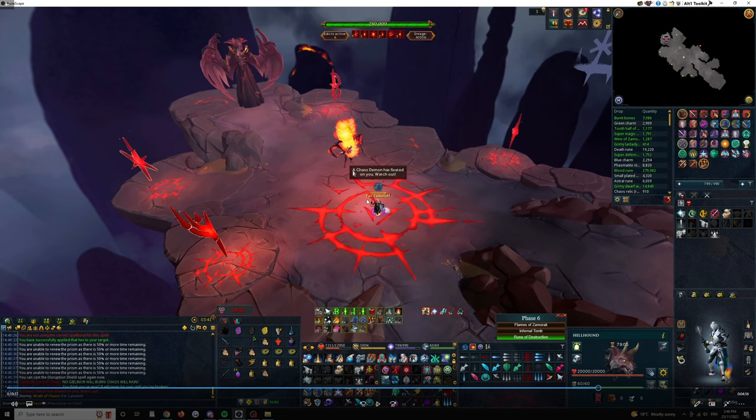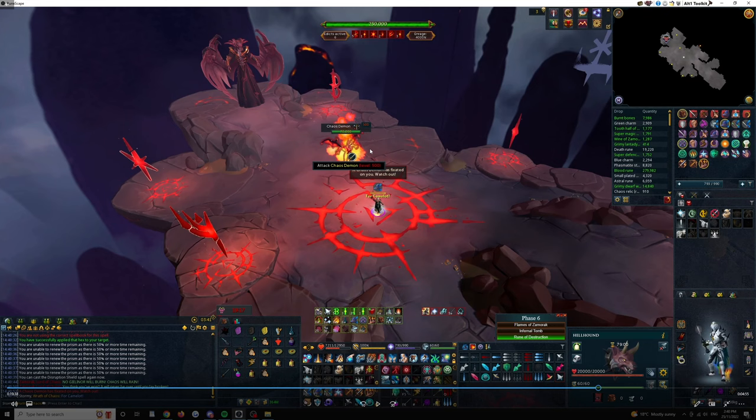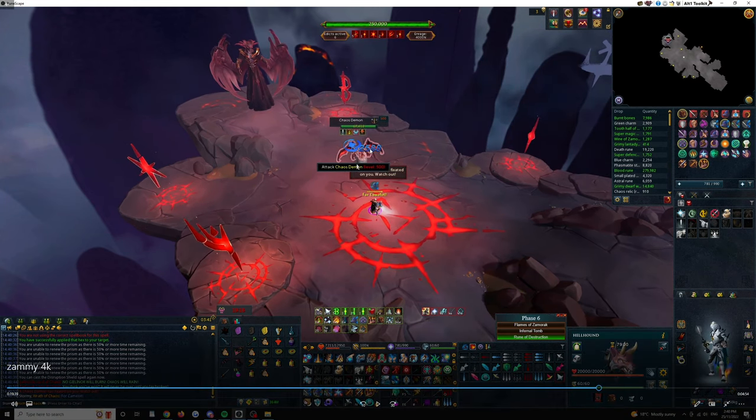I'm spamming my Ice Barrage keybind — letter U for me — while it's running me towards Zamorak since he's my current target. I click the Chaos Demon as soon as possible to ensure an Ice auto is the first thing that flies off and hits the demon. If I wasn't spamming the keybind, an Insight Fear auto would activate on the demon as soon as I clicked it and you'd waste a full global cooldown. So I ice the demon instantly straight away.